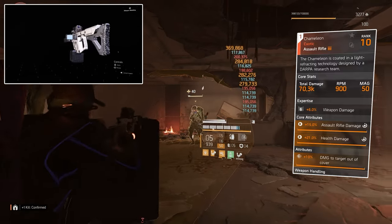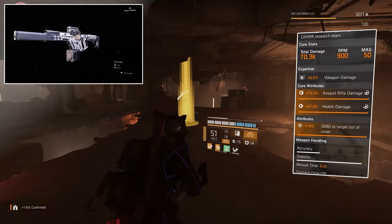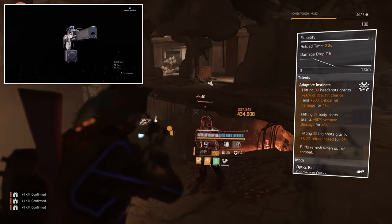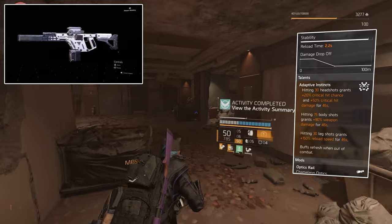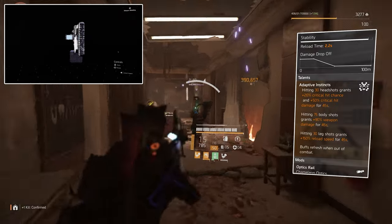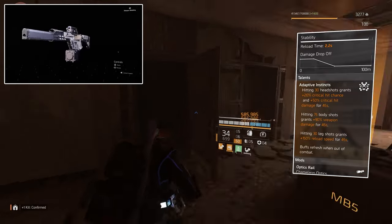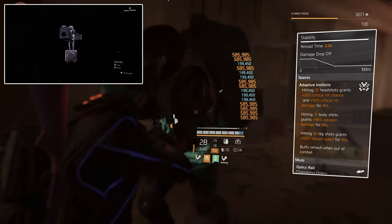The Chameleon's core attribute is 15% assault rifle damage, 21% health damage, and 10% damage to targets out of cover. The talent is Adaptive Instincts. Hitting 30 headshots grants 20% critical hit chance — that's the reason we're not stacking into crit chance, because we get 20% from 30 headshots. We also get 50% critical hit damage for 45 seconds. Hitting 75 body shots grants 90% weapon damage for 45 seconds. And hitting 30 leg shots grants 150% reload speed for 45 seconds, which is super quick. Buffs also refresh when out of combat. Using this exotic, you get loads of damage — you'll see in the gameplay — plus near-max crit chance and high crit damage.